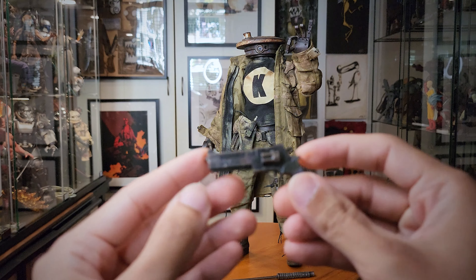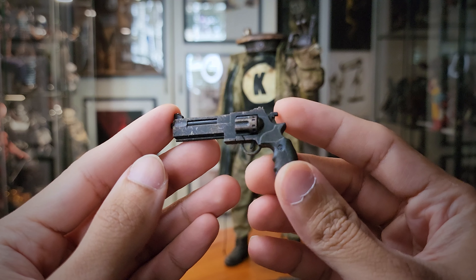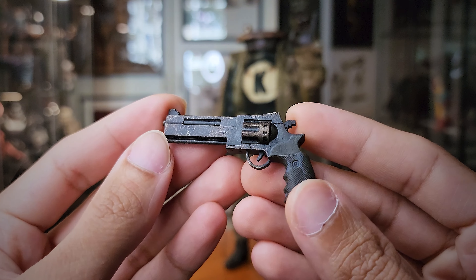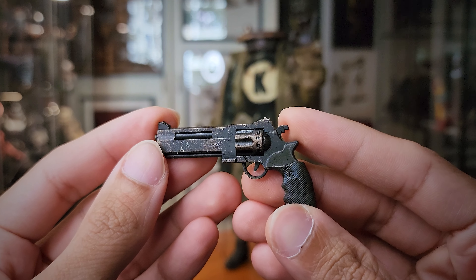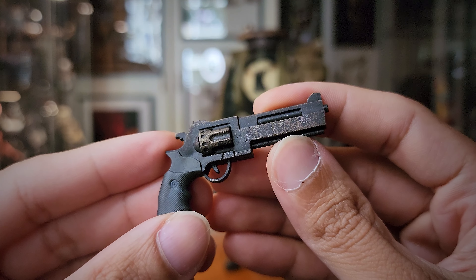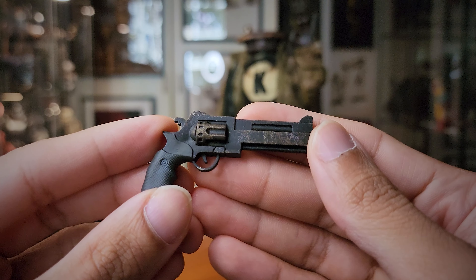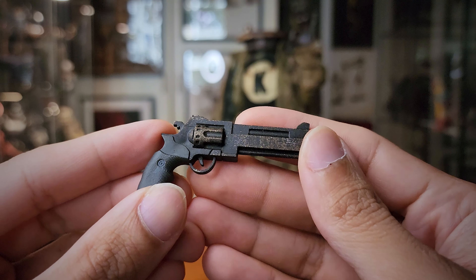He does come with a revolver here. It's nicely weathered — very metallic looking, very run down, very greasy. 3A used to do a lot of nice work back in the day. So this is his revolver.